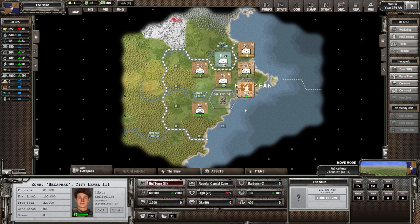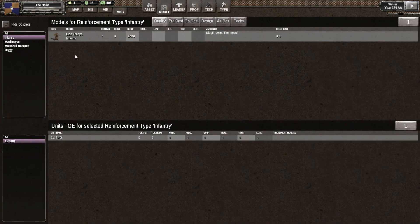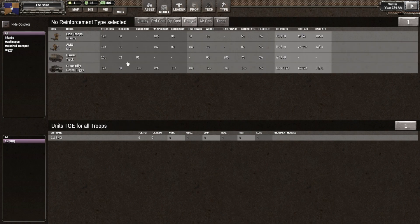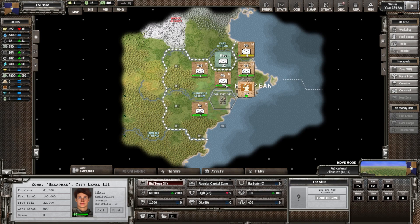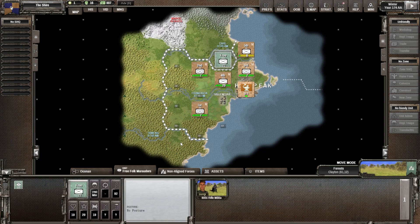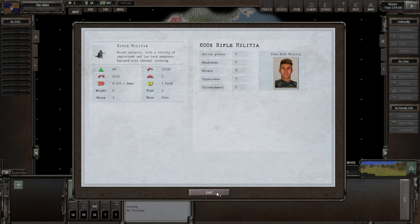We're looking at Hexa Peak — that is our one and only zone that we have. We already looked at our models and they are looking fantastic. These are looking really good based on the design numbers we have here. The one we maybe want to upgrade potentially based on the numbers would be the hauler, but I don't think I need a truck right now — we have more urgent problems.